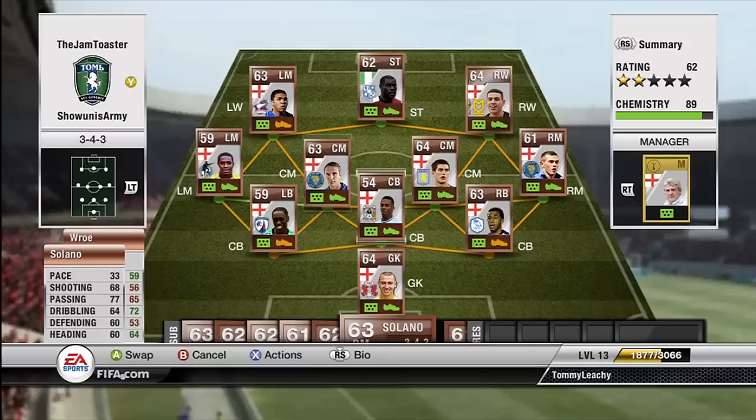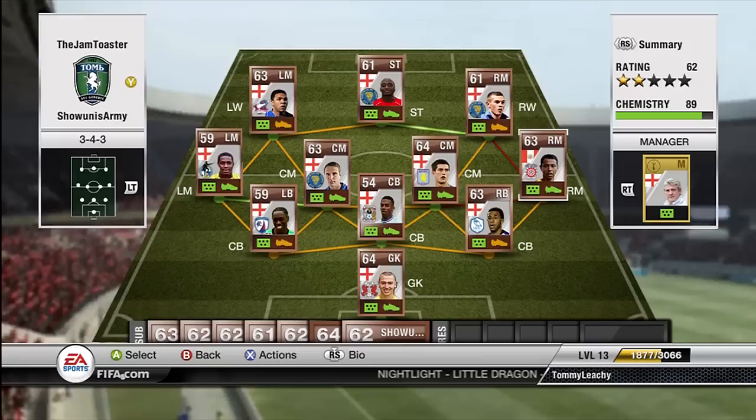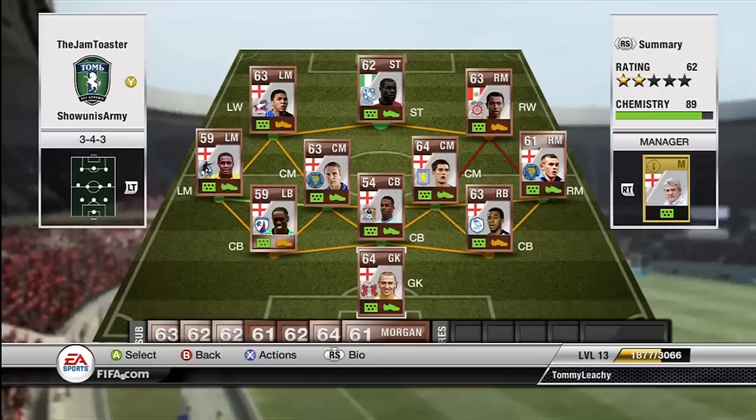That's my starting 11. Back onto the bench - let's say it gets to the 70th minute and everyone is a bit tired. If I'm going to make three subs, it is normally all up here. Solano's got, I think it's 82 free kick accuracy, like 80 curve or something like that. His free kicks are one of the best I've ever seen in a game - those stats are just suited to me. And Morgan is just like Shawomny - he's just a little bit slower and his shots are just a little bit not as good.